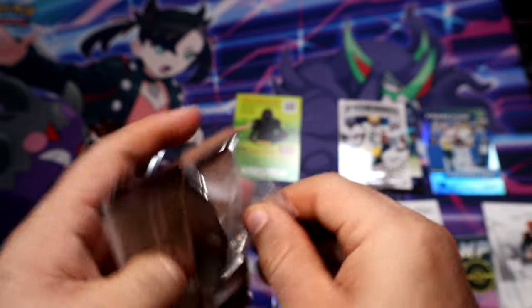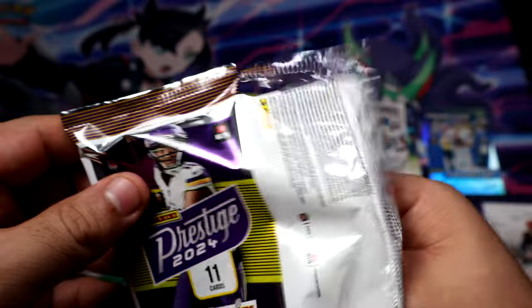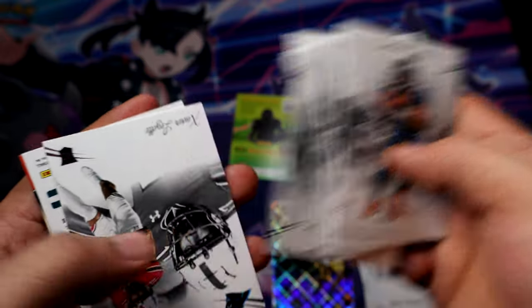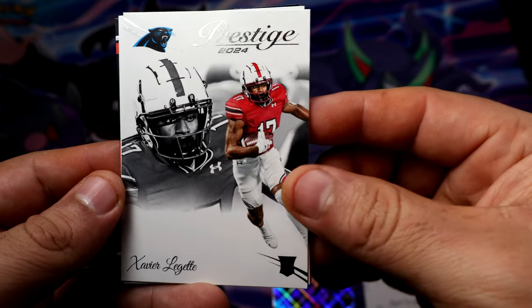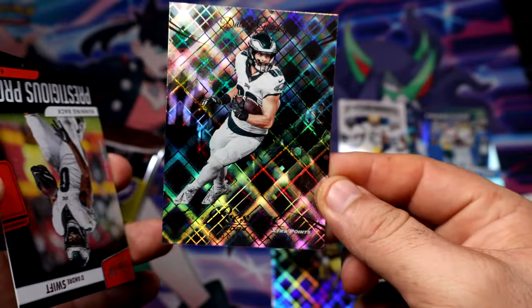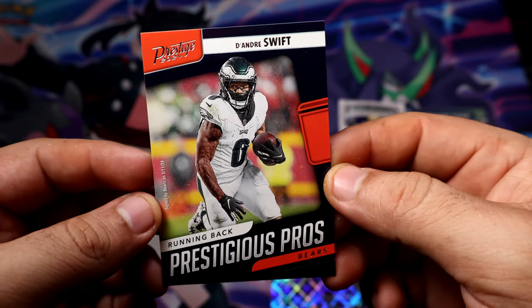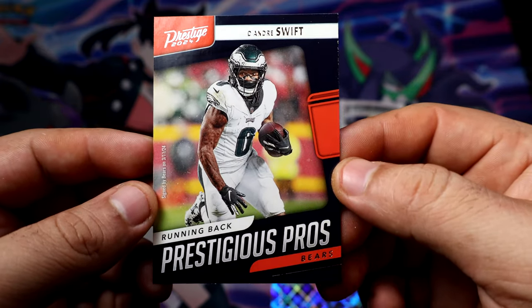Crazy — three players. There's something good in this pack because goodness gracious, it just didn't want to open. Rookie for the Panthers — Dallas — and the diamond. And we have Prestigious Pros — Sweet, who was traded to the Bears but he's still in his Eagles uniform.